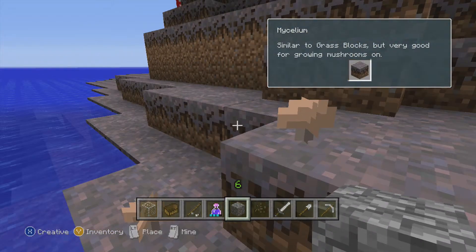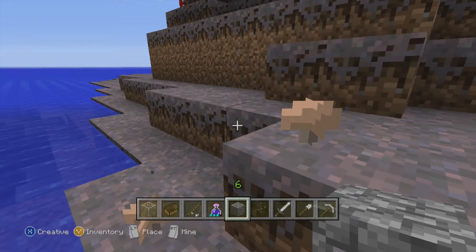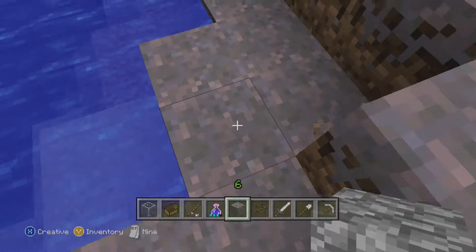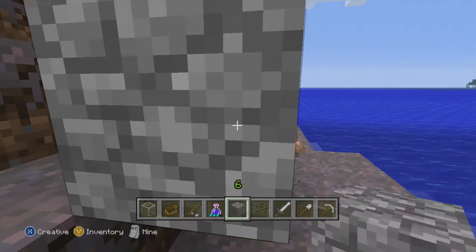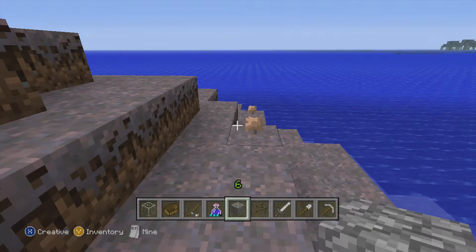We're back on land. And look — these are mycelium. They're similar to grass blocks but good for growing mushrooms. That explains all of the mushrooms we have here. I just destroyed a mushroom. I'm still learning. There's a block — those look good, we'll take that with us.